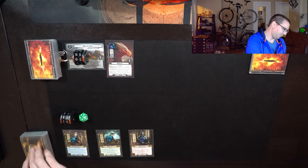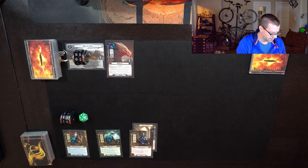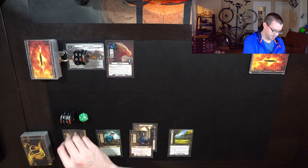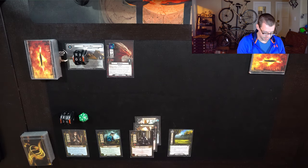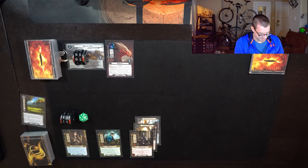It also allows me to spend relatively few resources for a lot of progress early. Let's draw my extra four cards. Well, good news, bad news. Good news: Dondorian Shield. Good Harvest naming Spirit allows me to spend these two for Unexpected Courage. And I guess this is okay.